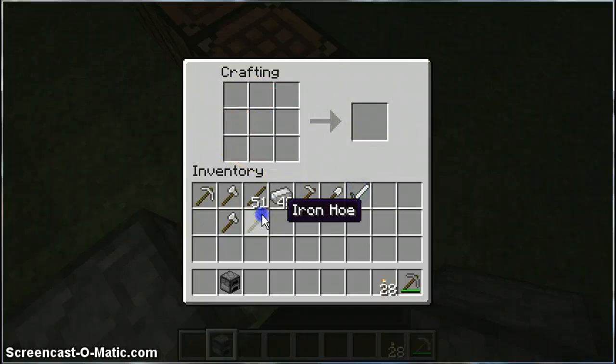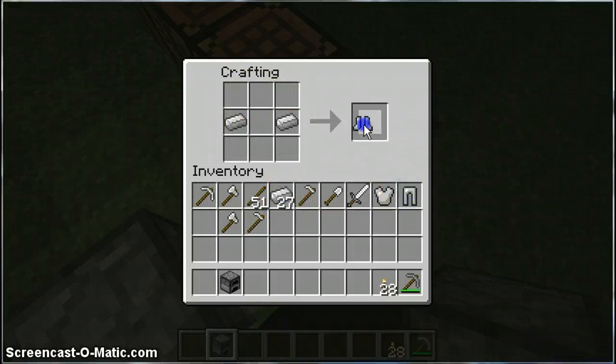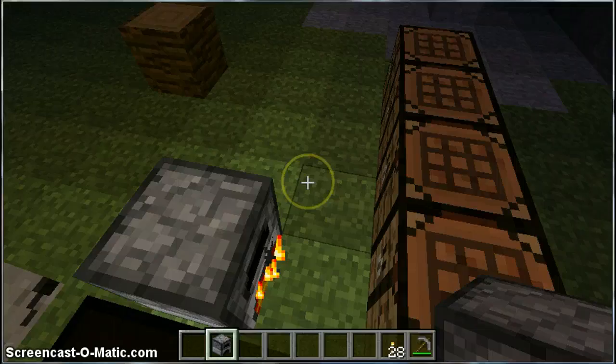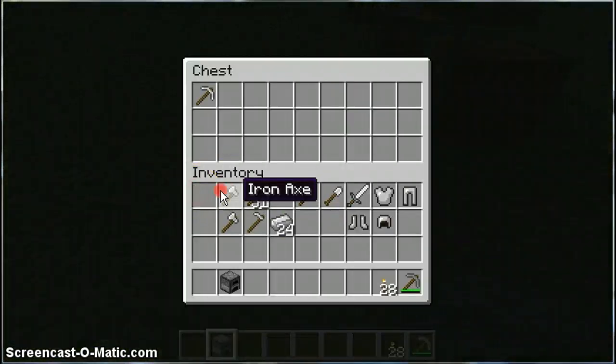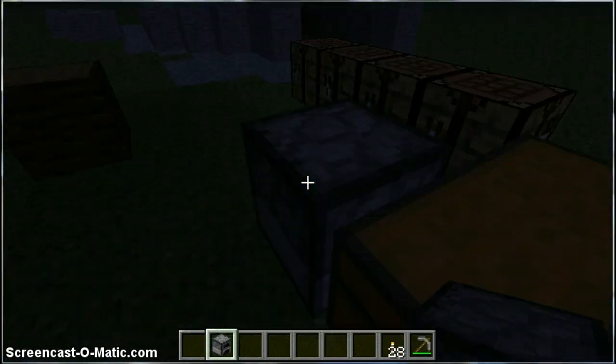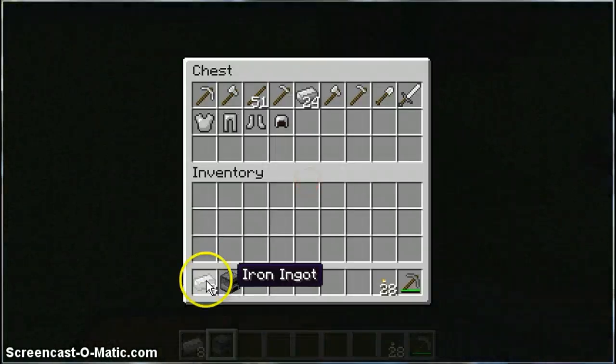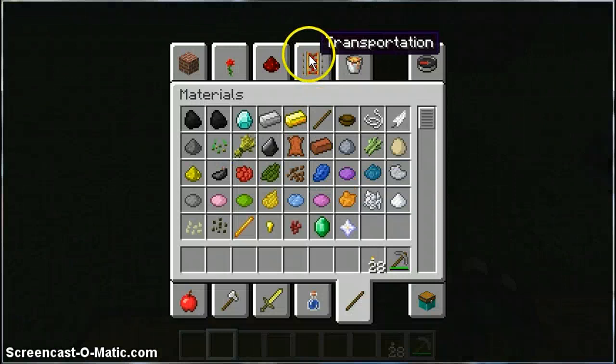Then you can make iron - an iron chestplate. You can't dye these, I'm afraid. You can wear this and you can use all this stuff. So that's, I think, most of the iron things you can make - the basic iron things. Then, you can take iron and make stuff like that as well. Let's just see if there's anything else you can make with iron.